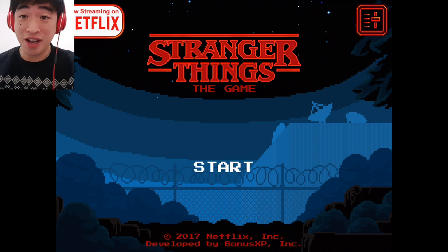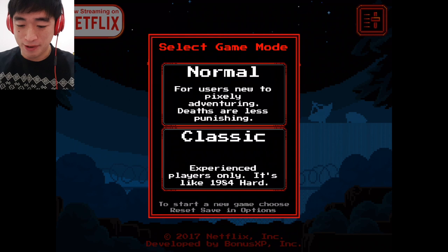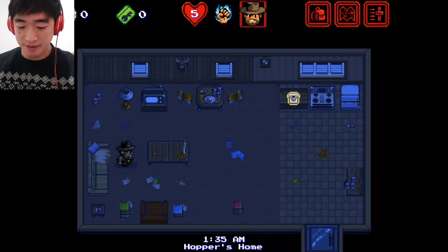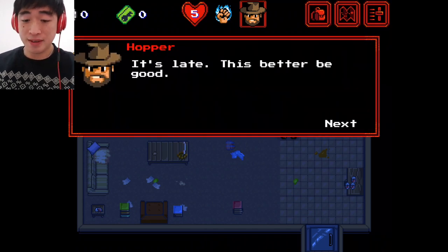Okay, here we go guys. Stranger Things The Game on my iPad starts. Let's do normal mode. Hopper's home, 1:35 a.m. Let's go to the answer phone. It's late.